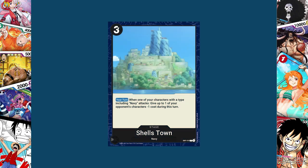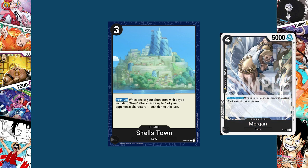The other black card I made is the three-cost Shell's Town, a Navy stage. During your turn, when one of your characters with a type including Navy attacks, give up to one of your opponent's characters minus one cost during this turn. Because of how black works, minusing the cost of an opponent's character is important. The only way this card could go crazy is if all five of your characters have already attacked this turn, but thanks to summoning sickness you wouldn't just play a character and throw them forward — and rush isn't really something in black. The reason I made Shell's Town the stage was actually because of the promo Captain Morgan, who has a very similar effect.